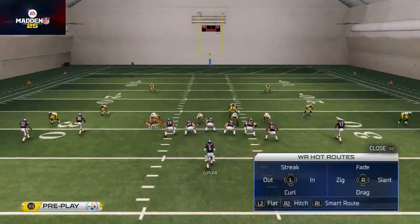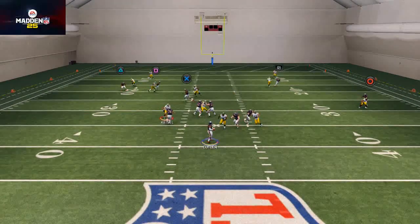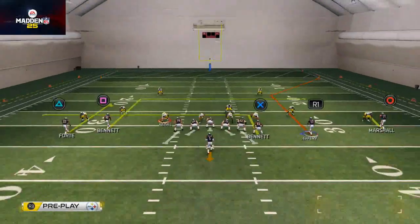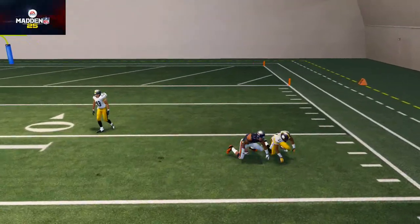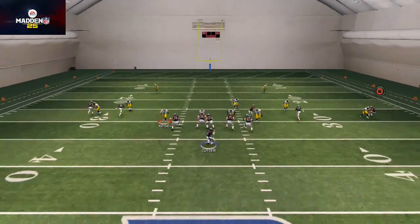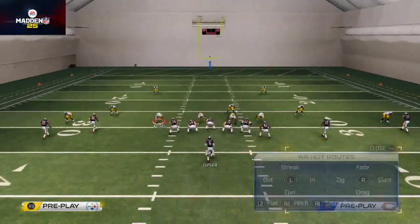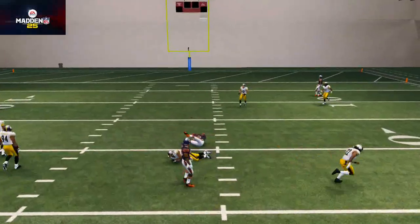Looking at the right side now, the deep in route does a really nice job at beating man coverage as well. Because this is a hidden formation, you're going to get matchup problems. Alshon Jeffrey should do a nice job beating his man coverage. The only route that doesn't beat man after the adjustments is the route to Marshall, though you can lob it and user catch it. You could also just put him on an in route to have every route beat man coverage — two in routes and a corner.